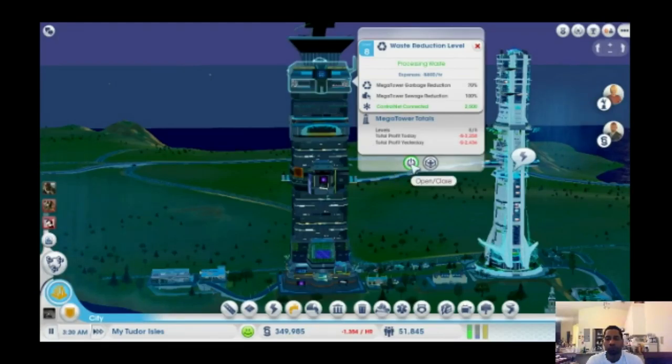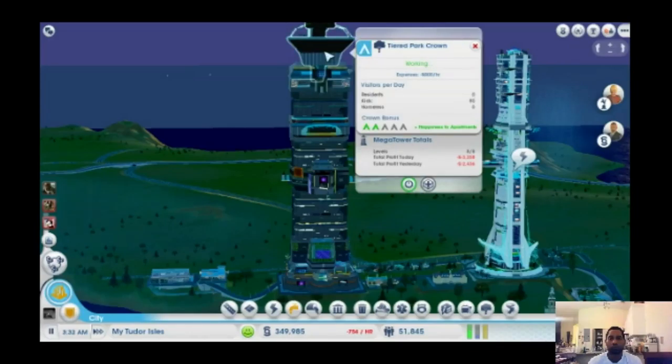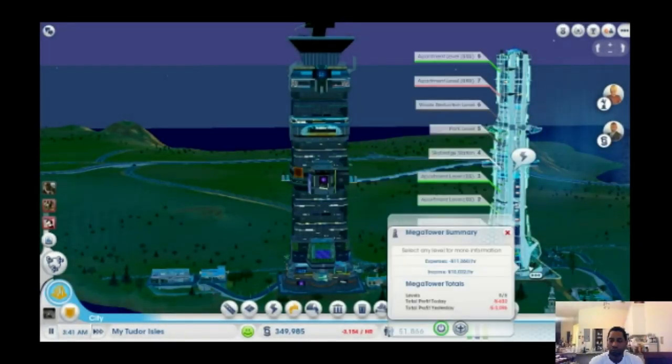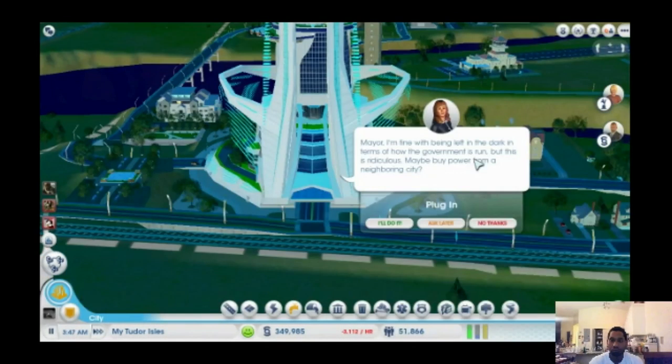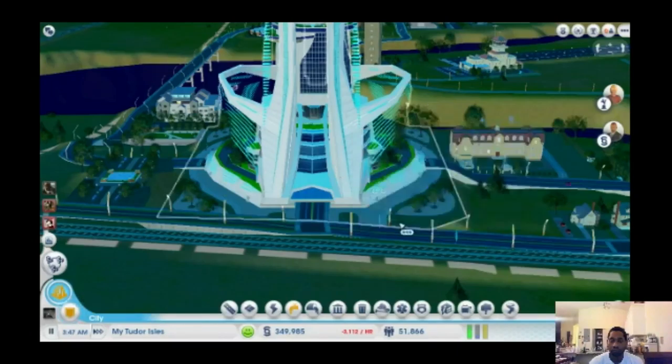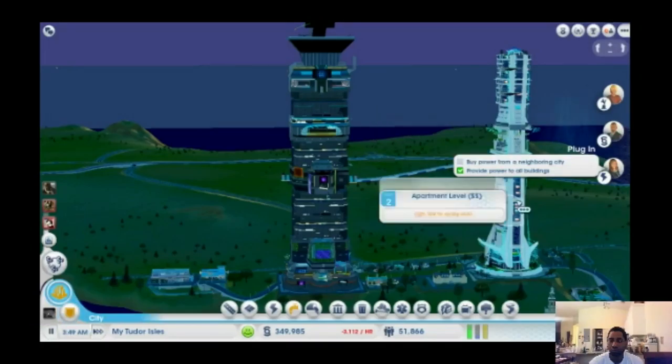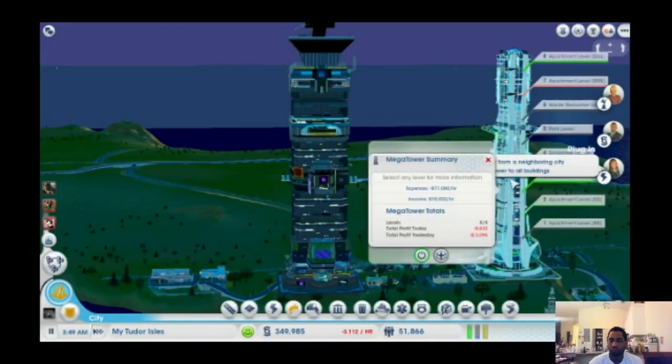I'm not very proud of the mega tower — it's not doing very well for us. As a matter of fact it's probably the bane of our city right now, so I'm going to cut away and take a look at the second tower next to it, which is the white one — the Ivory Tower. That one is more high-class and deals with higher-wealth citizens. There's a pop-up that appears from time to time as a chat bubble asking if you'd like to do some city planning with them.